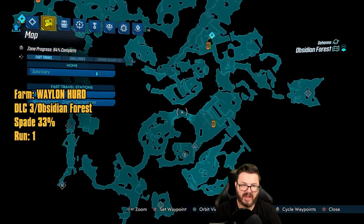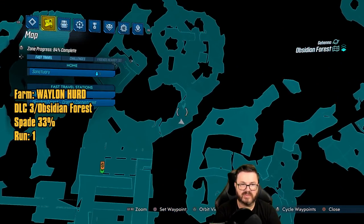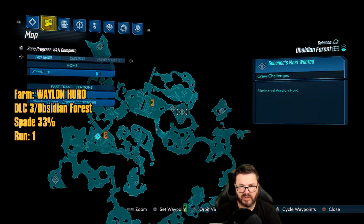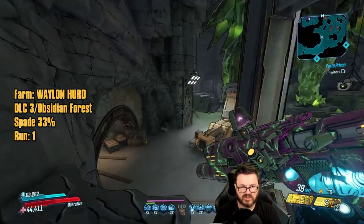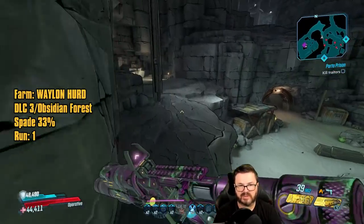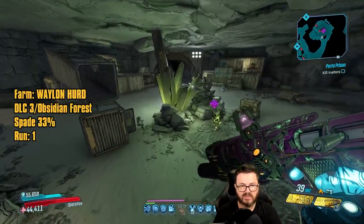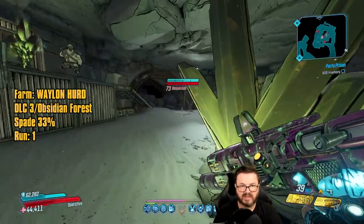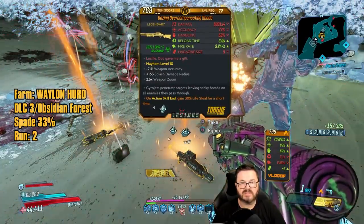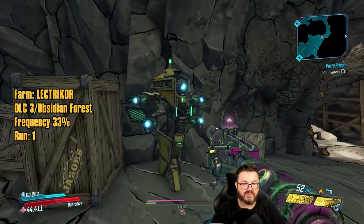For Wayland Herd, who drops the Spade, head to this point on your map for the closest save station. Go around and into the cave, jump up on the cliff, run around and he spawns in the back. First run: there's the Spade — and he also dropped a More Easy Gargoyle.